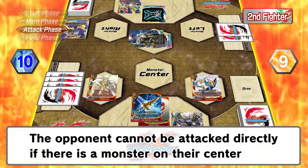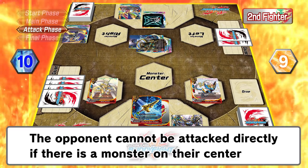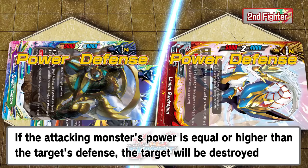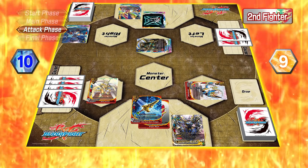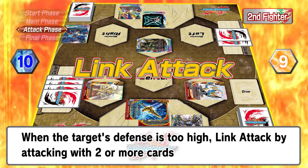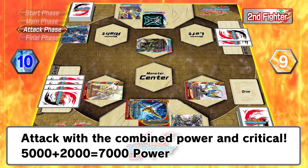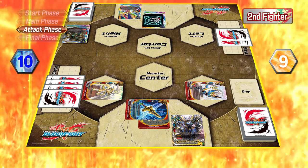Attack phase. If the opponent has a monster on their center, we can't attack the opponent directly. That's why we'll use Laufen to destroy their center monster, Canton. If the attacking monster's power is equal or higher than the defending monster's defense, the defending monster will be destroyed. Canton activates its Soul Guard — by putting its soul card in the drop zone, it remains on the field. Next, Dolce's attack. However, that monster's defense is too high and the attack won't break through. For times like this, we can choose two or more cards in our field to do a link attack. Combine the power of the two cards and attack! The combined power of Dolce and Guard Dagger adds up to 7,000 — link attack, Canton! The attack hits! Since we have no more cards to attack with, we'll end our turn.